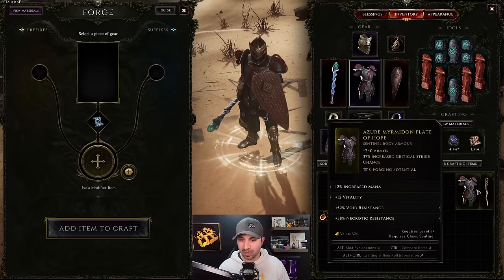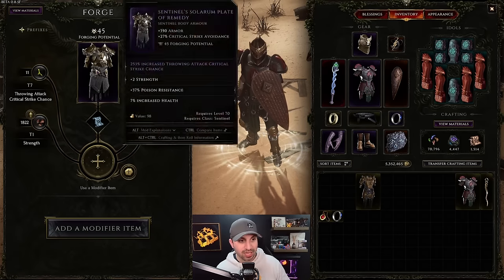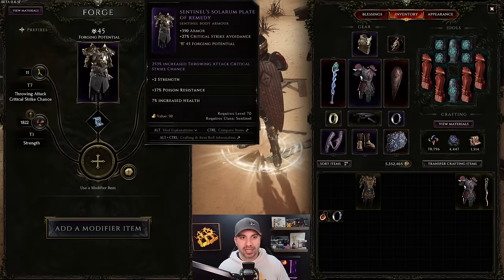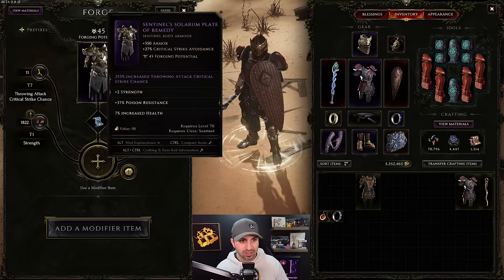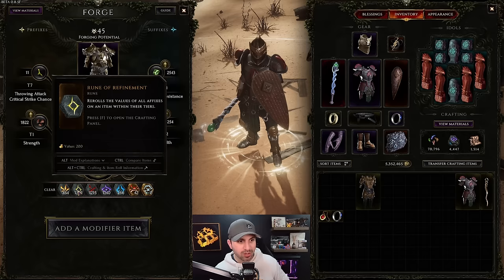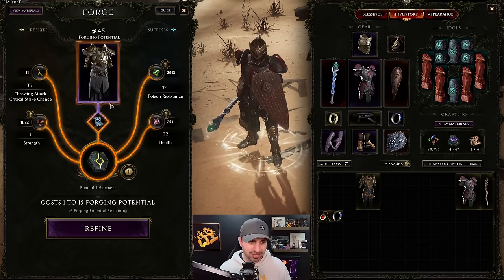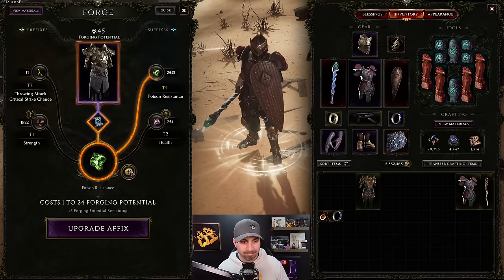Now we need to talk about exalted items. I wanted to do those basic crafts first to show you what a standard craft looks like. When playing you'll see an item drop that is purple - that means it rolled with a tier-6 or tier-7 affix. This body armor has a tier-7 throwing attack critical strike chance. You can reroll the ranges with a Rune of Refinement, but you cannot make it go higher - tier 7 is the max. It also rolled with health, the main affix you're looking for.